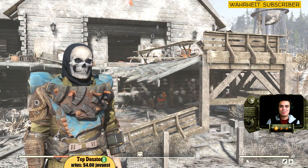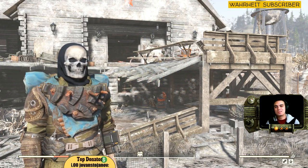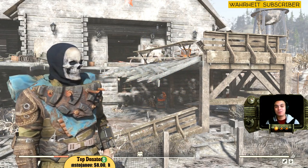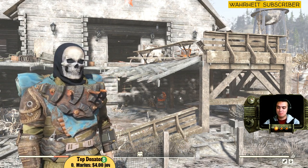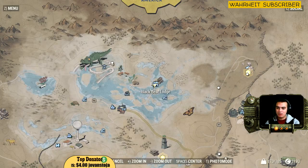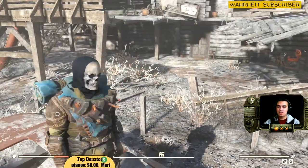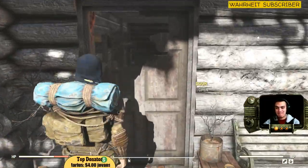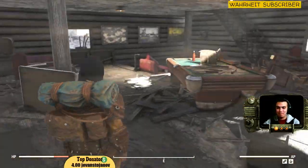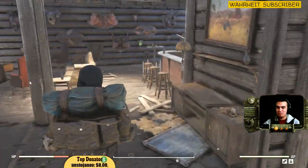Hey guys, what's up! Welcome to my Fallout 76 100% guaranteed video to find an outfit. This is gonna be a pretty short one without any tips. We are currently located in the Black Bear Lodge, and here you can find the Beer Head — great for all you beer fans out there.